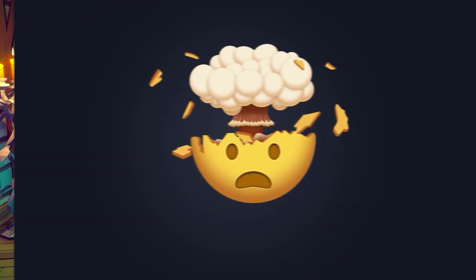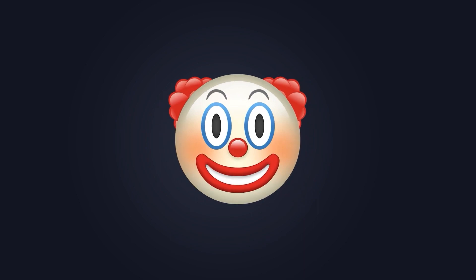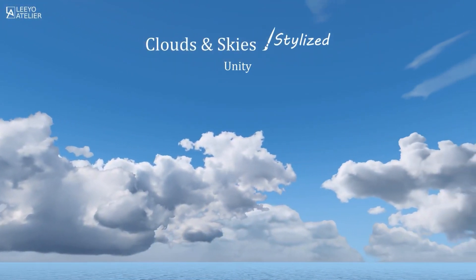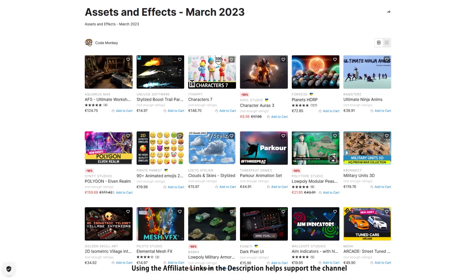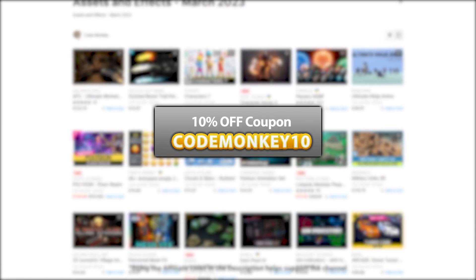Just watching some of these assets is enough to fire up my imagination — I can immediately picture all the kinds of games that I could build. This is the list of paid assets and effects. I've already made two videos covering the best free new assets and the best tools and systems. As always there are links to the assets in the description, and as a bonus you can use the coupon code MONKEY10 to get 10% off your order.